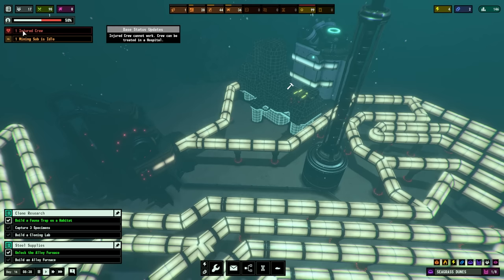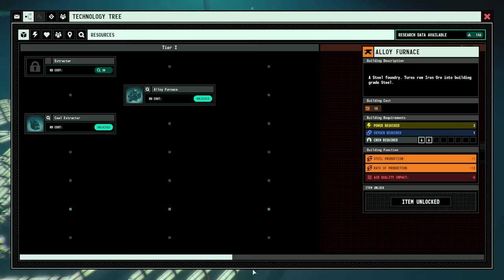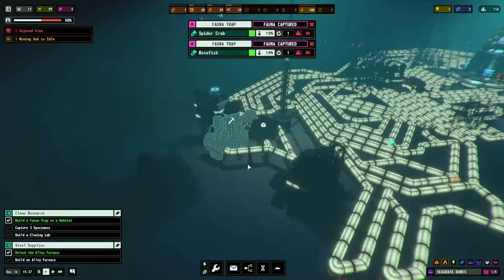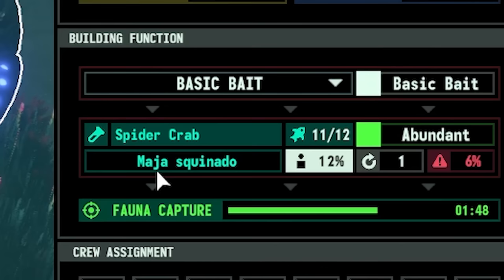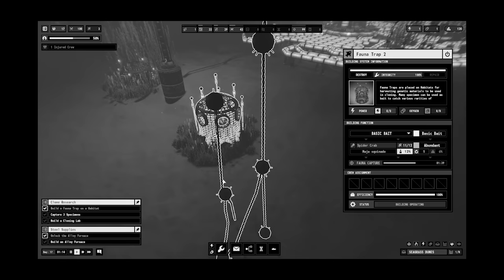Hopefully I will not regret that. Oh nice, we've done it! But someone got injured - they can't work unless we build a hospital. We don't have a hospital, so into the tech tree, into life support. For 30 research points, we can unlock the hospital. Let's get it done - we're a long way from the surface, so we do need our own facilities down here. That fits in that gap perfectly. Oh look, we've captured some stuff! There's the captured spider crab - it's a Marja Squidnado. Squidnado t-shirt coming soon - not really. Maybe I should release a Squidnado t-shirt.